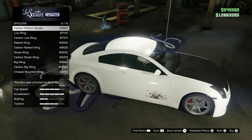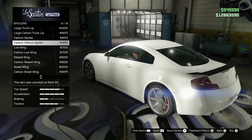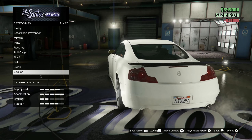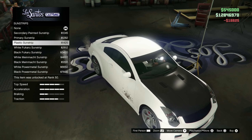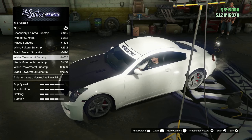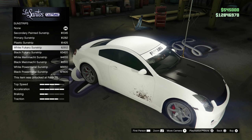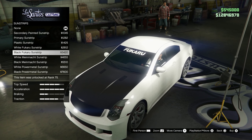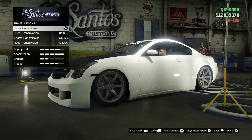No bro, no. I think I want something small — like this spoiler right here but black. Yeah, we're gonna do that one. Sun strips — yes dude, let's get one of these! We'll do a black and white one, black with white lettering. Suspension — drop that bad boy, of course. Transmission and a turbo, please, thank you.